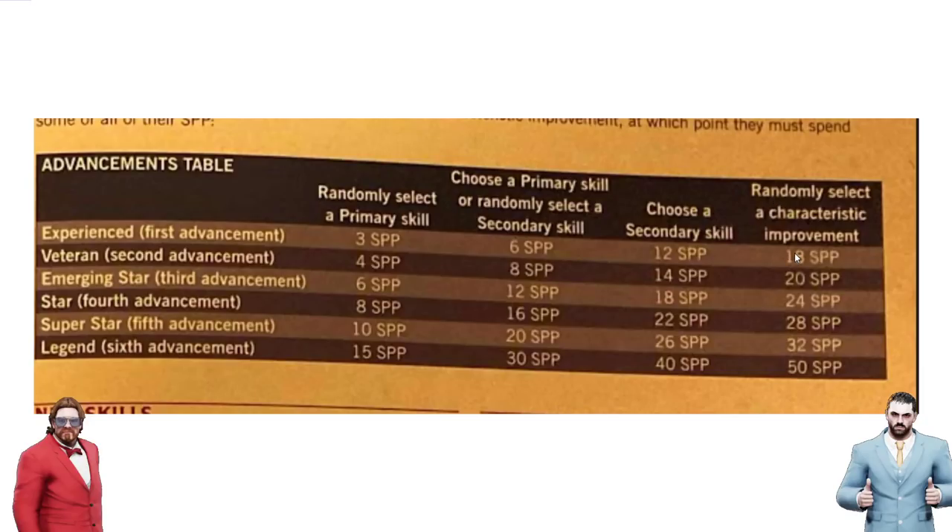I was thinking you just had a pool of SPP and could save up 50 SPP before spending any of it, and then base your first advancement on the experience costs, the second on veteran costs, and so on. But no — you could hoard it and go into a game with 17 SPPs, come out with 20, and then choose a secondary skill, leaving you with 8 SPPs. You then sit on that SPP until you're up to 20 again, but then you would have to do something. You would earn it to 19 or beyond, but you would have to spend it before you play the next game.